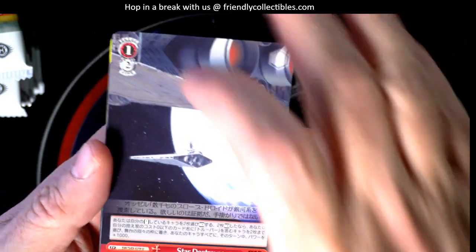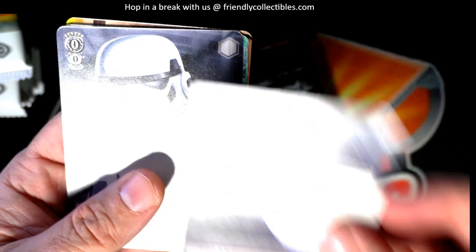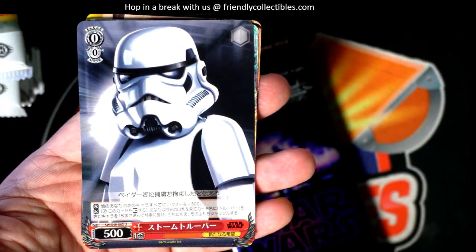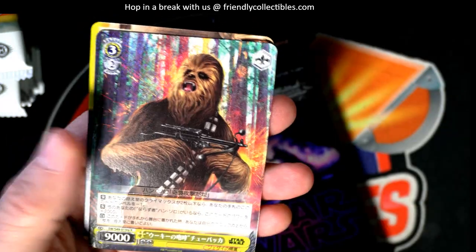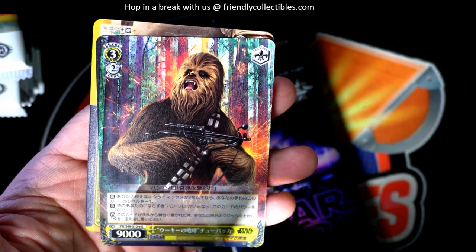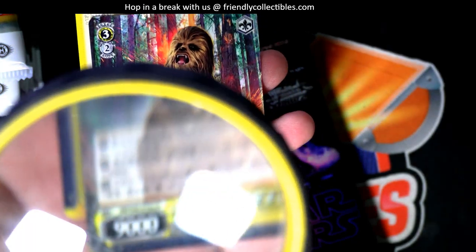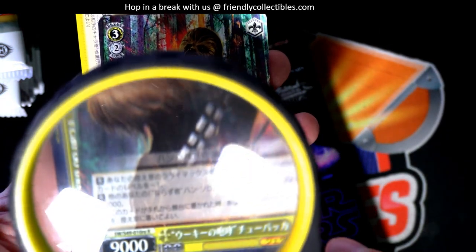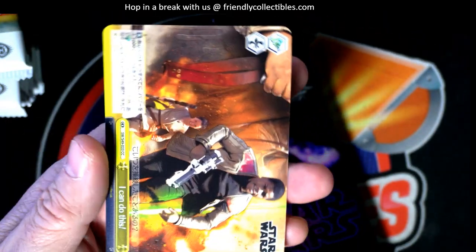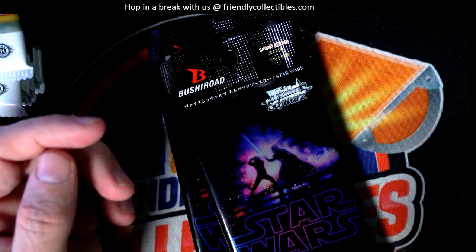Then we've got a common right here - as Arturo pointed out, that's a very iconic scene he pointed out to me, that was on a sketch card one day. We got an uncommon right there. We got what looks to be a rare - it is a rare, it's a rare Chewy. I've got this magnifying glass so it really blows it up for me. The text is just so small, and that's a climax common right there.